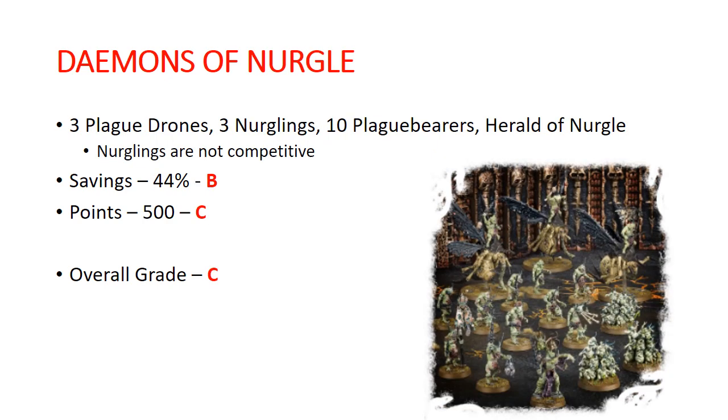Demons of Nurgle. We get 3 Plague Drones, 3 Nurglings, 10 Plaguebearers, and a Herald of Nurgle. The Nurglings are really not that good, but otherwise everything in this kit is a staple of what you want to summon in Nurgle. One of these boxes is pretty much an auto-buy if you're building a Nurgle army. Savings is 44% — a solid B. Points come out to exactly 500, so exactly the average. Overall I gave it a C because the Nurglings are not that good, but this is a strong buy if you are building a Maggotkin of Nurgle army.